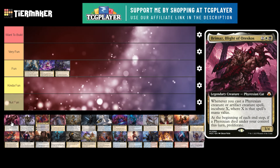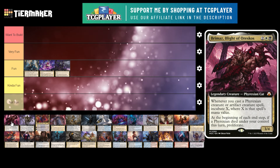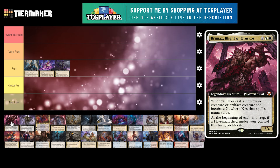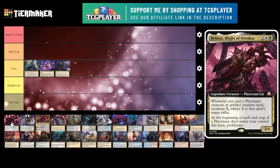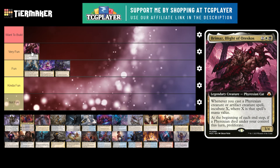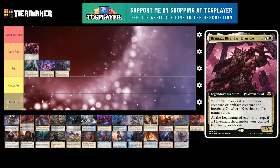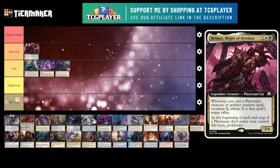Next up is Brimaz, Blight of Oreskos. It's a 4 mana 3/4 Phyrexian cat. Whenever you cast a Phyrexian creature or an artifact spell, incubate X, where X is that spell's mana value. Remember, incubate is you make those little Phyrexian eggs that are 0/0 face down with X +1/+1 counters, and you pay 2 mana to flip them up and they become creatures. At the beginning of each end step, if a Phyrexian died under your control this turn, proliferate. My friend actually has this deck and I think it's a very fun commander. I love the incubate mechanic in general — I really liked it in limited and I love it in Commander. It's at the beginning of each end step instead of just your end step, so there's a cool aristocrat-style deck with it.